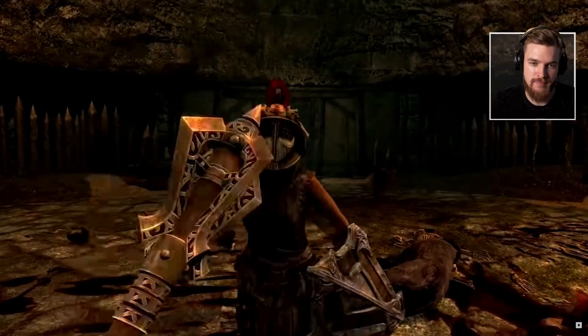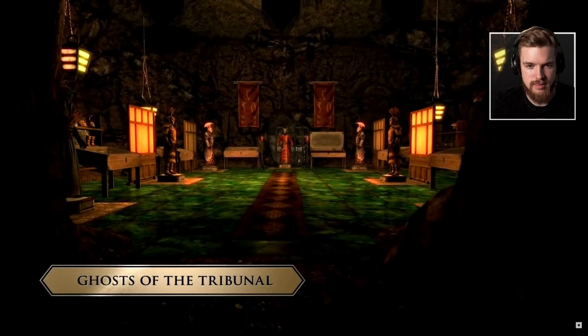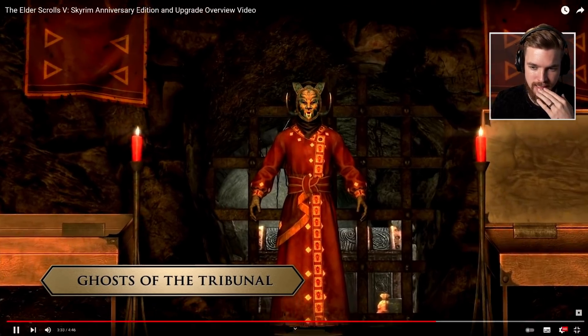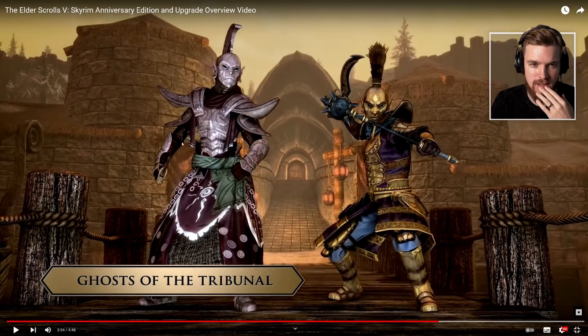Amazing new quests to tap into Tamriel's history. Ghosts of the Tribunal looks insane — it's a callback to Morrowind and it looks amazing. You'll earn over a dozen new weapons and armor. Look at this armor set — obviously the location in the background is the Dragonborn DLC, but damn, this looks incredible. It looks so much better than it does in Elder Scrolls Online, and being remastered for Morrowind. Some mod creators have probably already made it, but it looks great here as well, and I'm excited to use it.